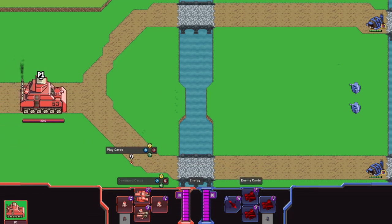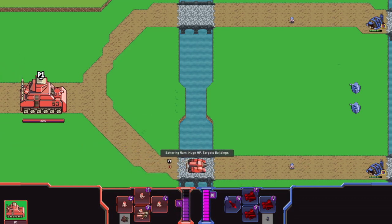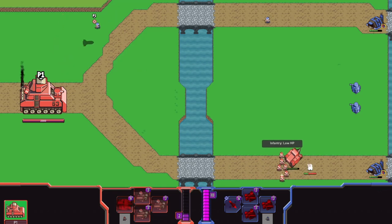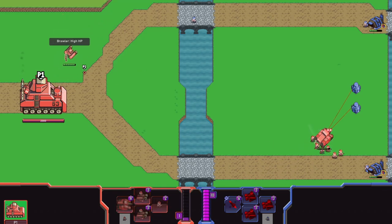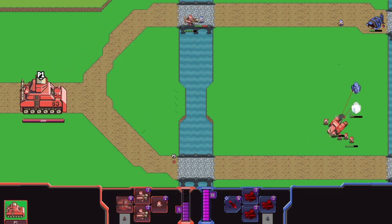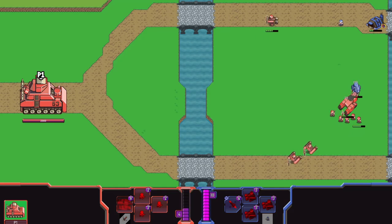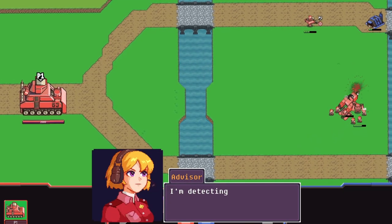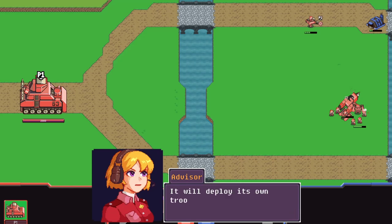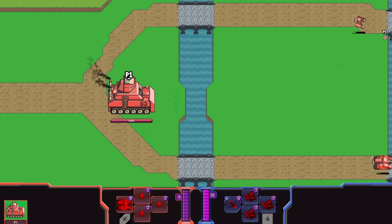I put down a battering ram — it was replaced by some basic troops, so I put some down to back him up. I could get out and fight myself or sit back, generate energy, and let my troops do the fighting. The battering ram is taking out these towers pretty well. I'm detecting an enemy command tank up ahead — so they get one of these too and it will deploy its own troops. I guess that's where the MOBA/RTS combination kicks in.